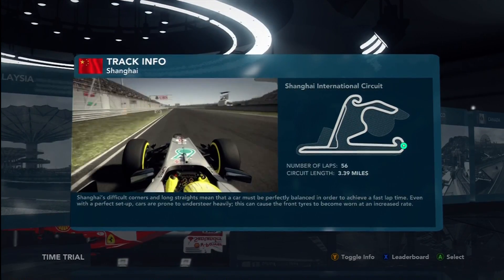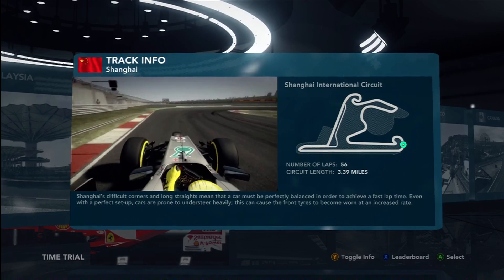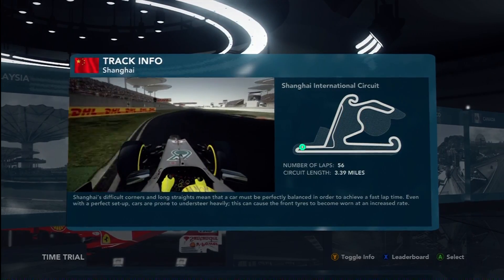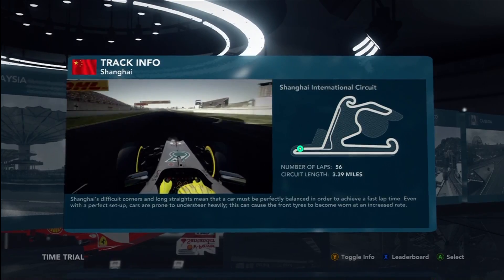And one that's very hard to defend if you're in front. Now first gear — one of the tightest corners on the track, roughly 50 miles an hour at the apex. And as you run up the hill towards the final corner...